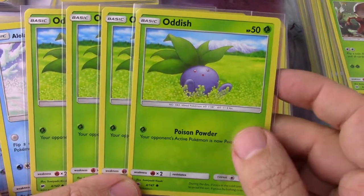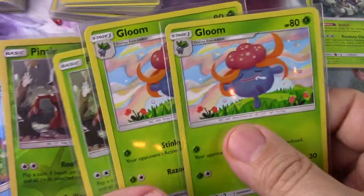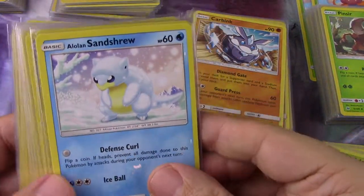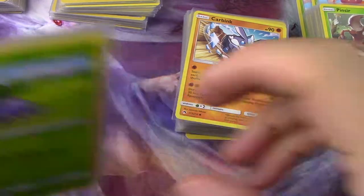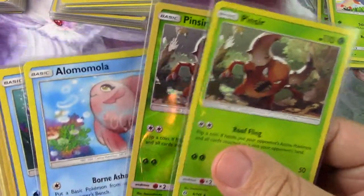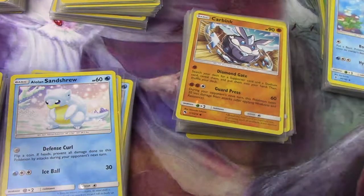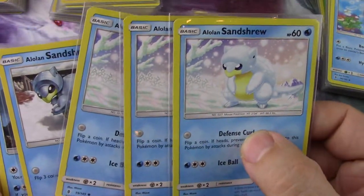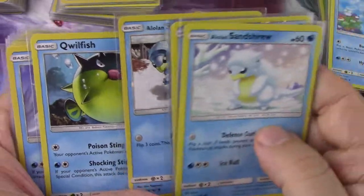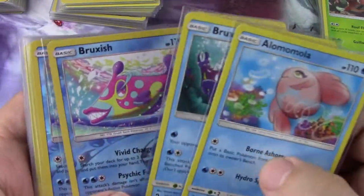For grass, there are four Oddishes with two Glooms. Then to round up six strong grass cards, there are two Pinsirs. For water, I have four Alolan Sandshrews and two Alolan Sandslashes. There are also two Remoraids that don't have what they evolve into in the cube.